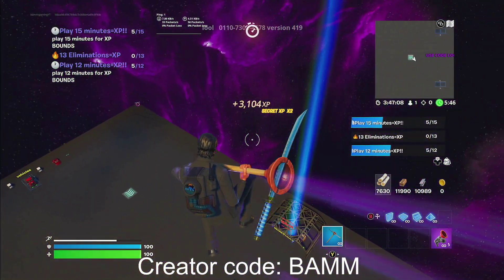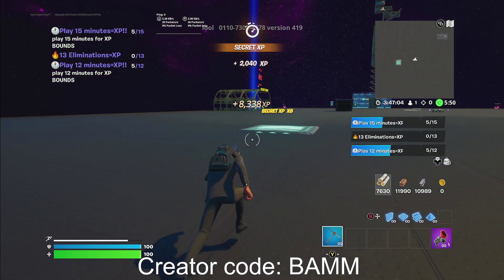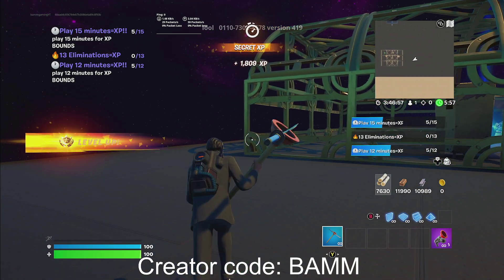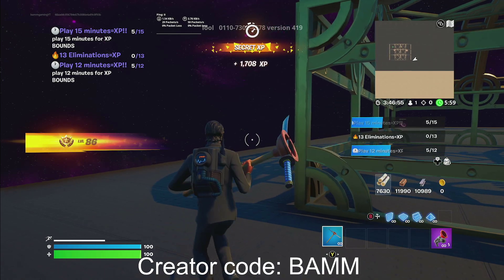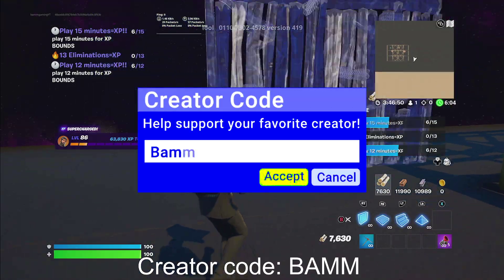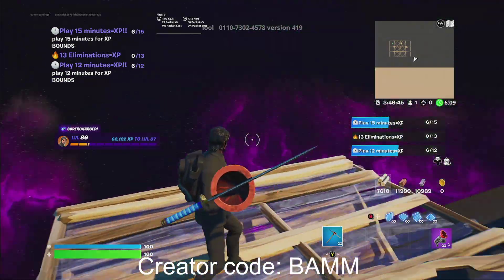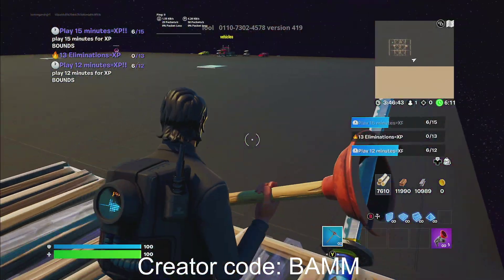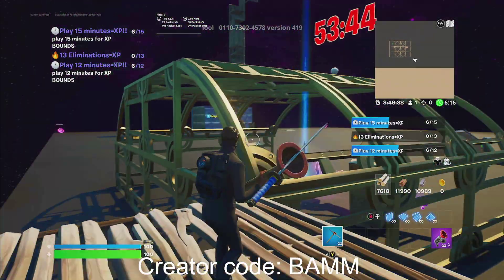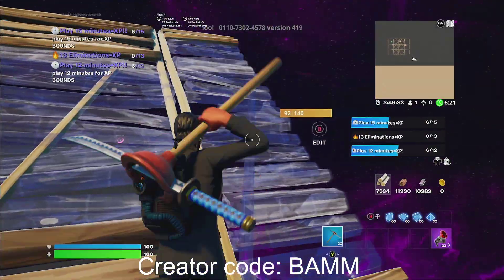Now the last step guys — you want to head to the secret vault right over here. Just run to the secret vault. Wow, I just got to level up! By the way, if you guys can, please make sure to use creator code BAMM in the item shop — it will help me out a ton. So you guys want to go right up here. There is going to be a giveaway: if this video hits 150 likes, we will do a giveaway. Comment 'secret vault' in the comment section down below to enter the giveaway, and good luck to everybody that wants to be in it.